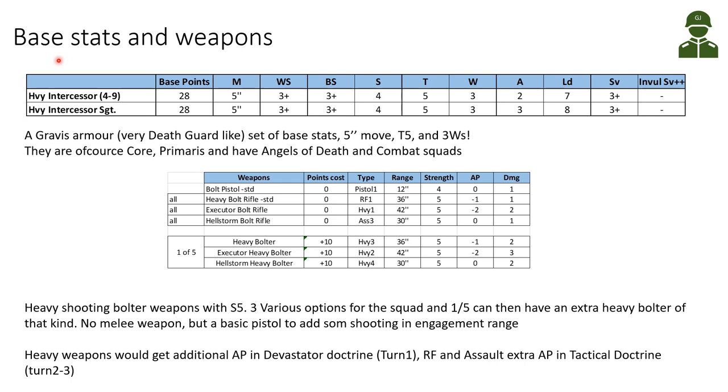Starting with the base stats and weapons, here are the Heavy Intercessors and the Intercessor Sergeant. The base cost is 28 points and a group can be between 5 and 10 Heavy Intercessors. Looking at the base stats, they look very similar to Death Guard: movement 5 inches, 3+ weapon skill and ballistic skill, Strength 4, Toughness 5, and importantly 3 wounds, which makes them very difficult to take out. The Sergeant has 3 attacks, Leadership 8 versus 7, and 3+ armor save. It's a Gravis armor unit, and being Space Marines they are Core and Primaris with the Angels of Death rules and combat squad ability.